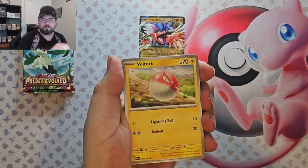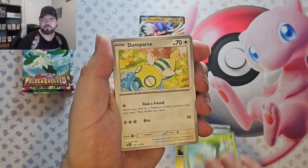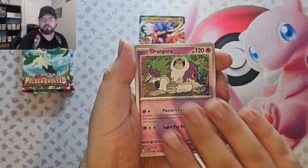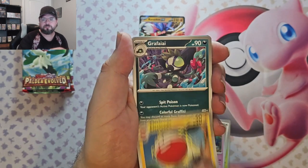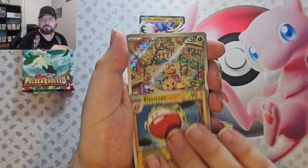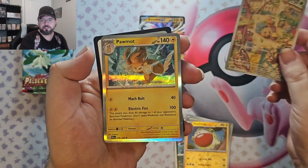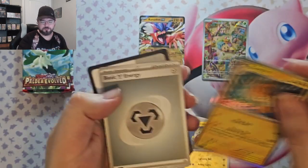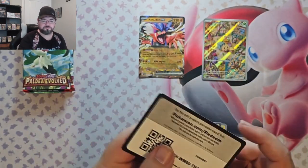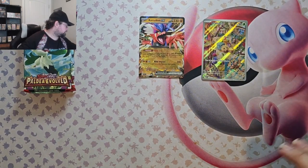Okay, we've got Voltorb, Sudowoodo, Guard, Clavell, Tropius, Dundunsparce, Ringlebell, Electrode, Electrode reverse. Oh, we got Bramblin — poor illustration rare! That's not bad, that's not bad. We've got Pamo as well.